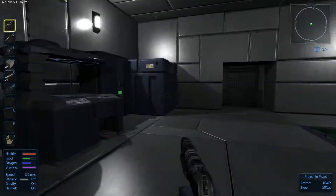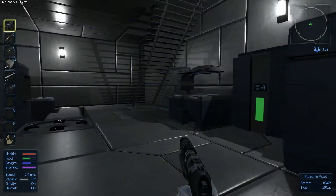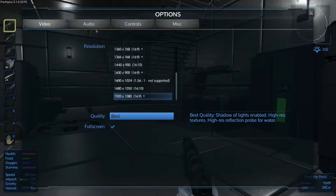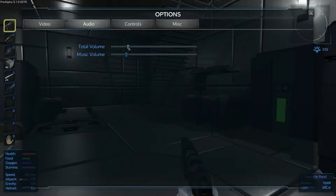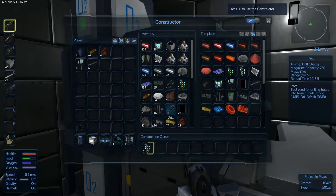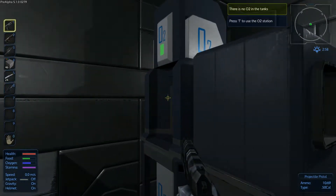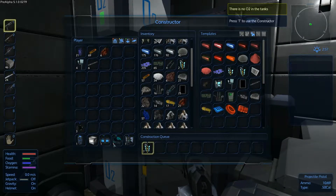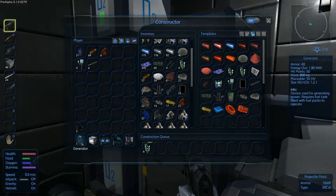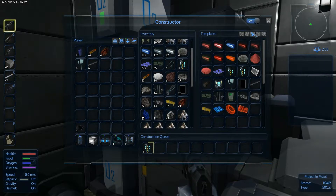What is up everybody and welcome back to Empyrion Galactic Survival. So what are we doing? We are making a hover vehicle. We have the hover vessel starter, a generator, a fuel tank, a cockpit, and an RCS.